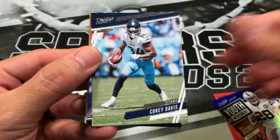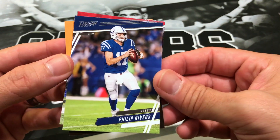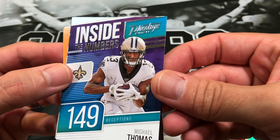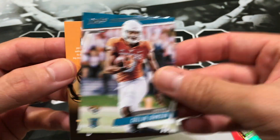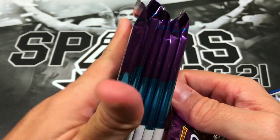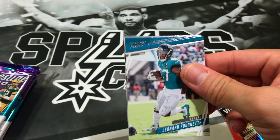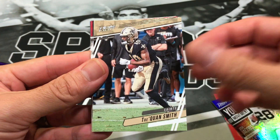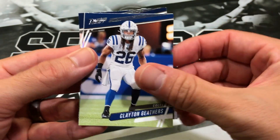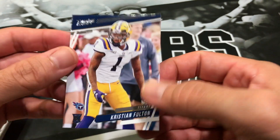We got Sonny Michelle, Corey Davis, Aaron Donald, Riley Ridley, Philip Rivers, Demonte Casey, inside the numbers of Michael Thomas again, and Colin Johnson. Definitely got a mem card in here — we'll do that last, hopefully it's a player we can use. Leonard Fournette, Traquan Smith, MVS, Christian Kirk, Raheem Mostert, Clayton Gathers, impressions card of Bo Scarborough, and Christian Fulton.